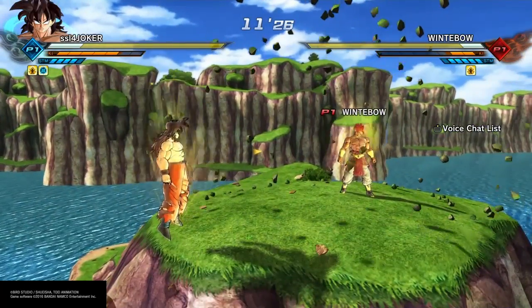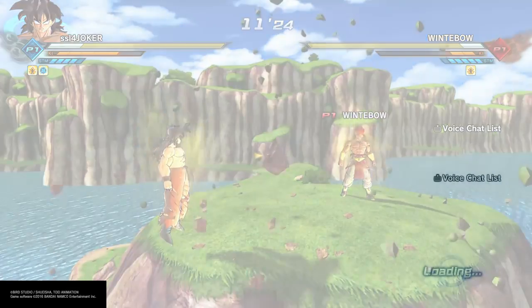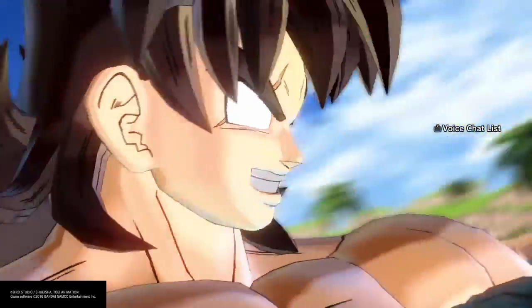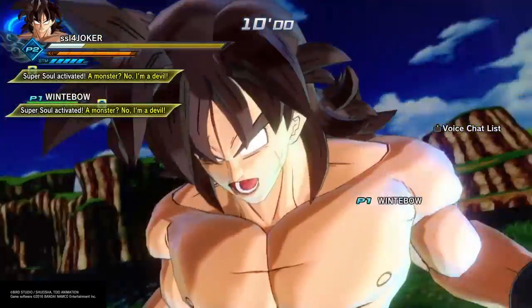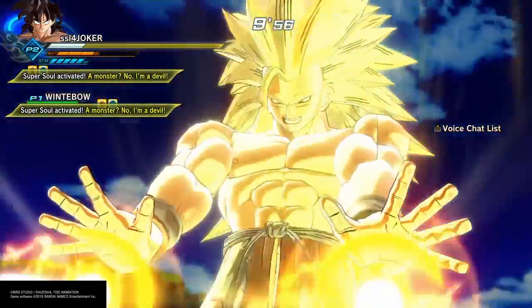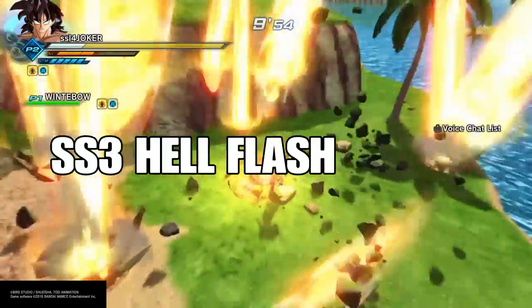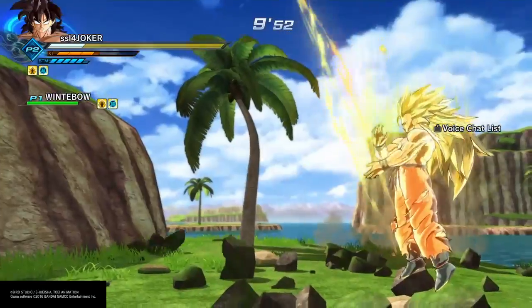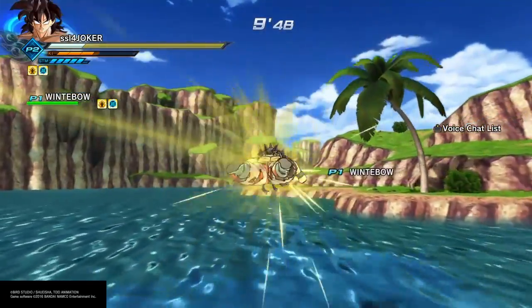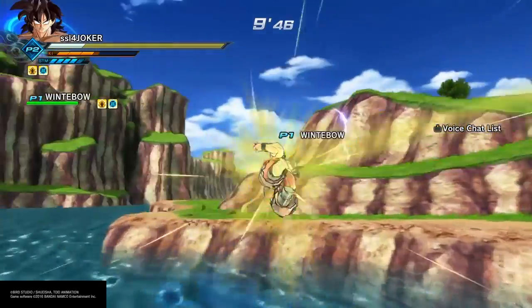Without further ado, let's get into it. First of all, what you're gonna need besides making yourself look like the false Super Saiyan — you're going to need Super Saiyan 3 and you're also going to need the ultimate move Health Flash. What this does is once you use Health Flash, it glitches you into your body changing back to the normal form, like that.